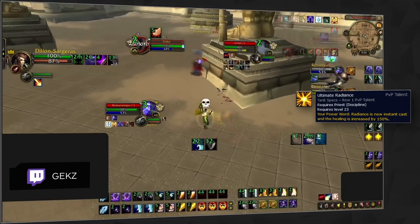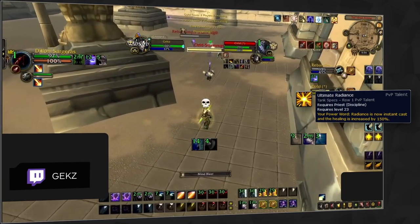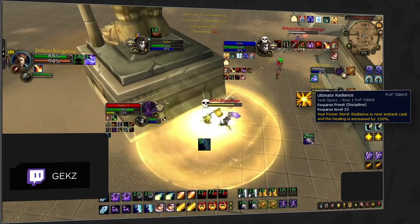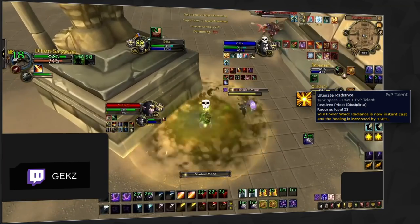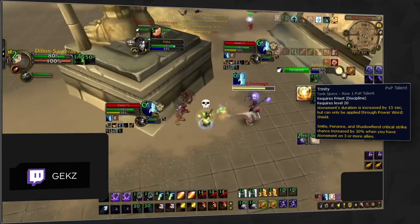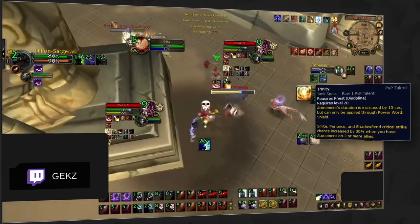Ultimate Radiance is still good despite being heavily nerfed in 9.1. Having an instant cast burst heal is really good in matchups where you will eat a lot of CC and need a way to instantly top your partners once you are free. So consider using it into RMP or even into comps like TSG where you will likely be trained and need more healing options to avoid hardcasting and tanking interrupts. Finally, despite its changes in 9.1, there is still a place for Trinity in 3v3. You should never run this talent in 2v2 since part of its effect only works when Atonement is on 3 or more allies. It might be good into spell cleaves with spread pressure since increasing the duration of Atonement will give you more mana efficiency when multiple targets are constantly taking damage.